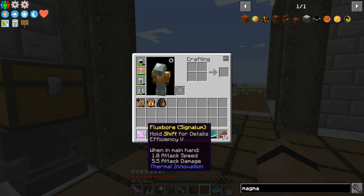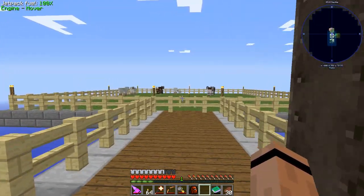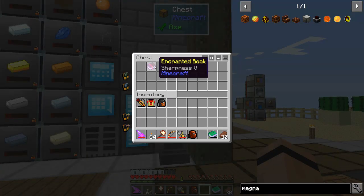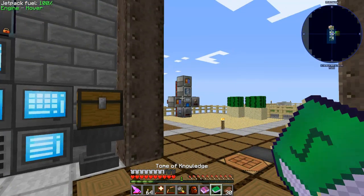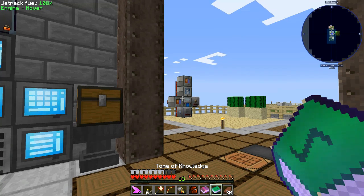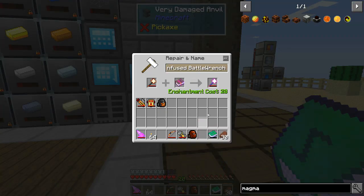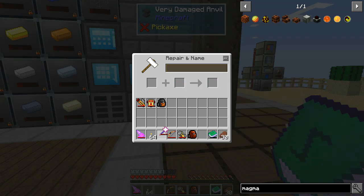I put Efficiency 5 on the Flux Bore and it's stupid with Efficiency 5 - I can just walk and mine 3x3s and I don't really have to stop. I love it. The other book I made is Sharpness, and I want to put Sharpness on my battle wrench, so that'll take 20 levels. Let's get 20 levels and now it's 17 attack damage - hey, I'll take it.